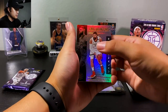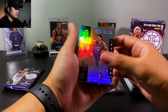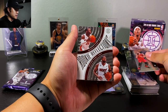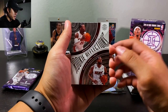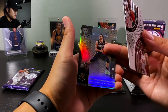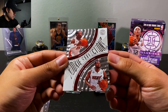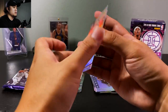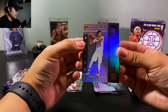Pack four guys: Jonas Valanciunas, Danilo Gallinari, Marc Gasol — do we know where he's going this summer? A rookie Reflections — that's cool. Kendrick Nunn and D-Wade — that's a really cool insert. And two Cam Johnsons.